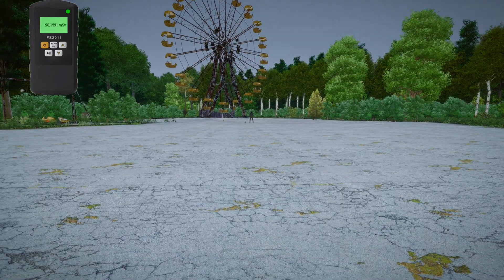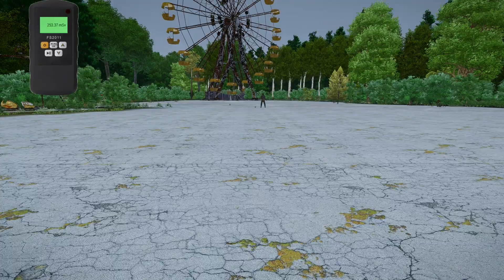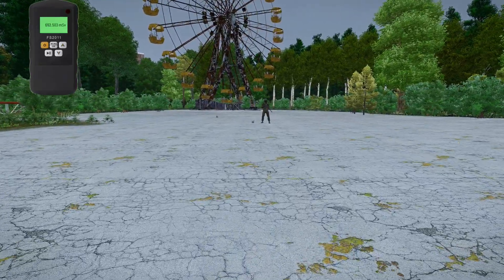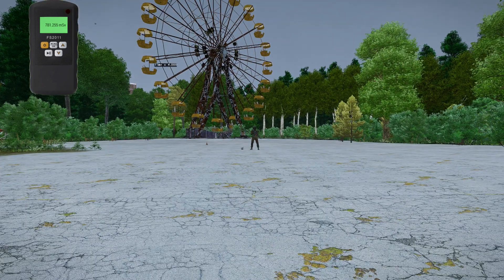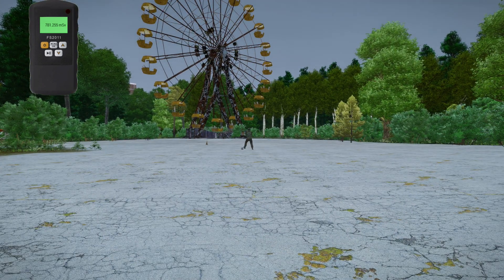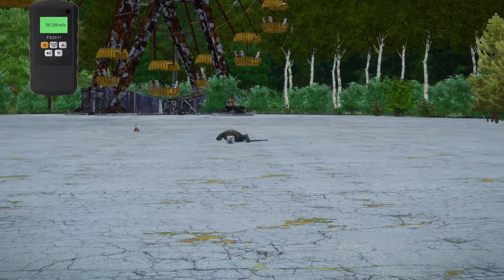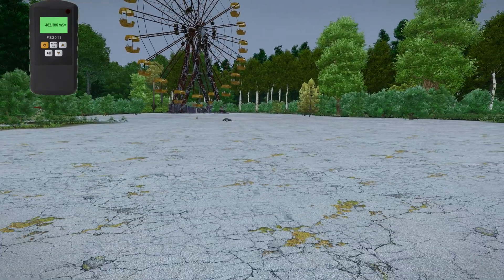When an AI unit takes damage from radiation, it will actually run off as you saw earlier. For some reason this AI decided to return to the source of radiation — I might have to do some tweaking to prevent that from happening — and as you'll see, he does pay the price for it. Another effect that I actually didn't expect until I made this video is a rabbit showed up in the background, took a lot of radiation damage, and keeled over as well.